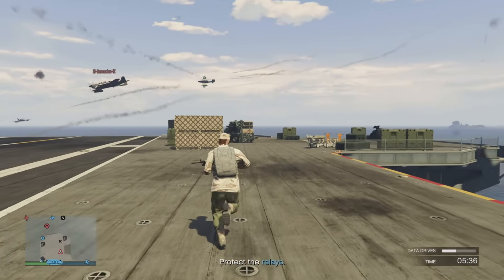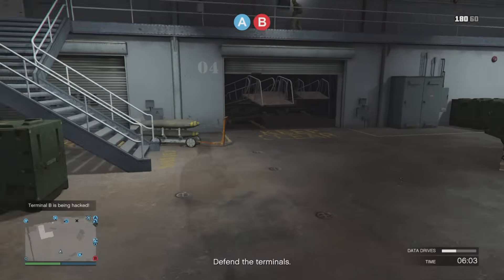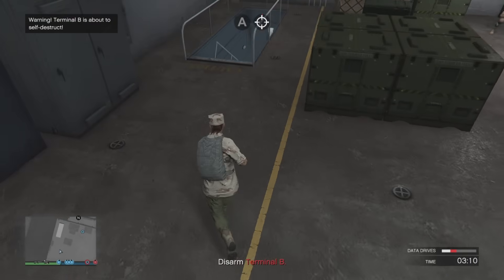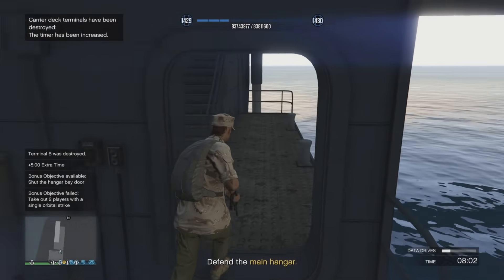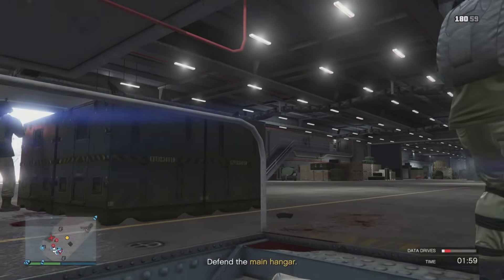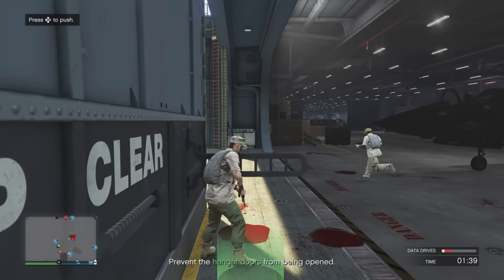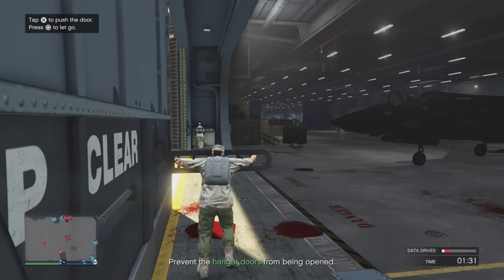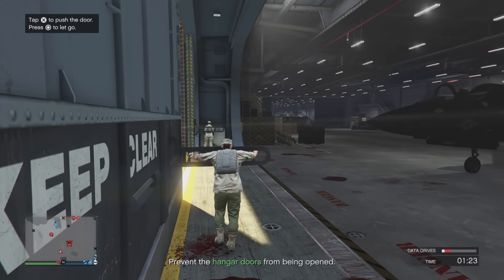While the most efficient money method is just defending the first stage, it's totally worth going all the way through. On the bottom side of the carrier you defend multiple terminals, and there are multiple attack vectors: dinghies, the rear of the ship, the front, port, and starboard. As attackers destroy terminals, their timer increases. Eventually you have to defend the hangar bay and prevent the attacking team from flying the Raiju out. As the defender, you close the hangar doors by going to the green corona ring — that's a really cool mechanic.